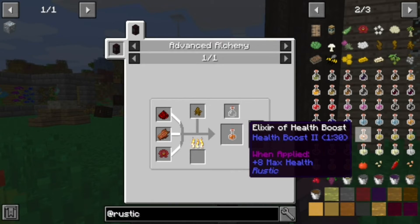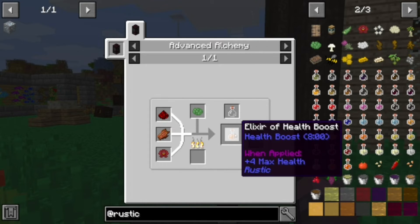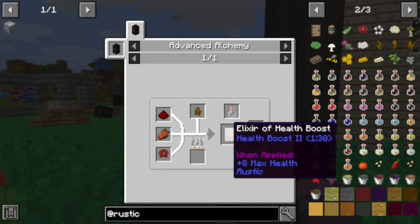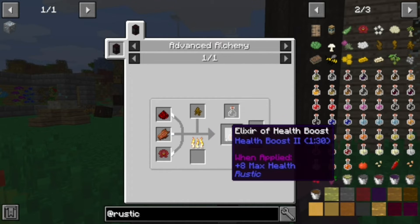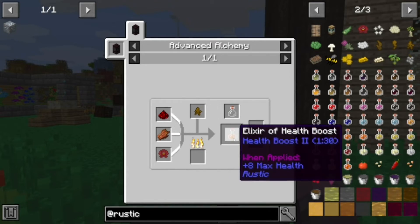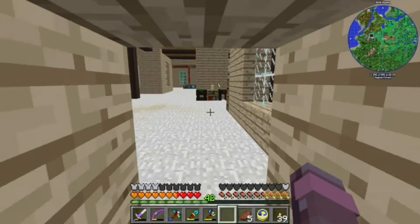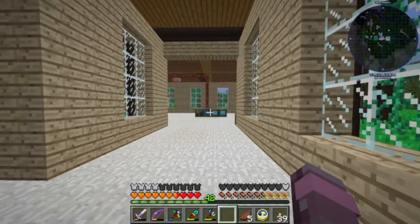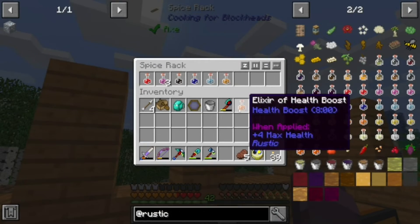We're very interested in health boost. We've got a horsetail version that'll give it to us for eight minutes, and we've got a marshmallow root version. I think that's how the horsetail and the marshmallow work in this — seems that way. Once you get the idea, it's all very comprehensible. Four max health — pretty good.